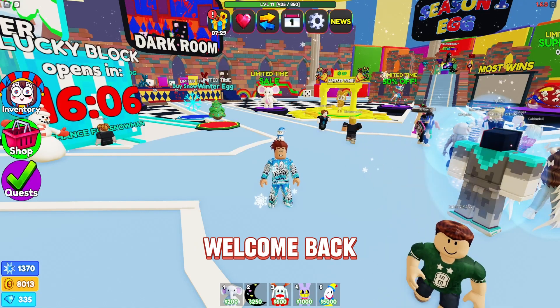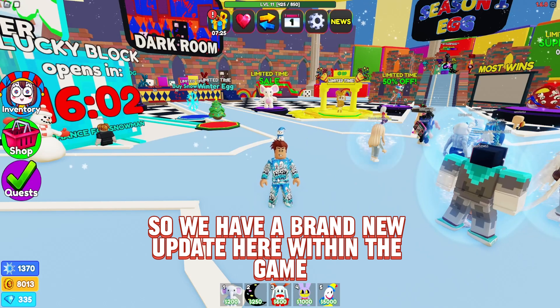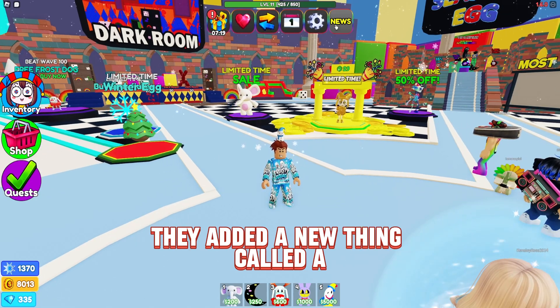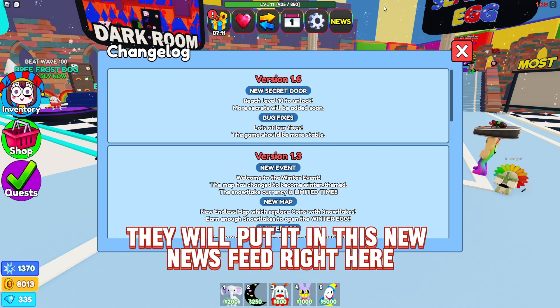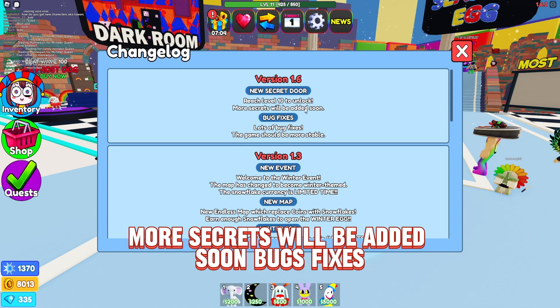Welcome back everybody, we are back inside Circus Tower Defense. There's a brand new update. If you look at the top, they added a new news feature — kind of like an update log. Every time they bring out a new update they'll put it in this news feed. It says version 1.6: new secret door, reach level 10 to unlock more secrets to be added soon.